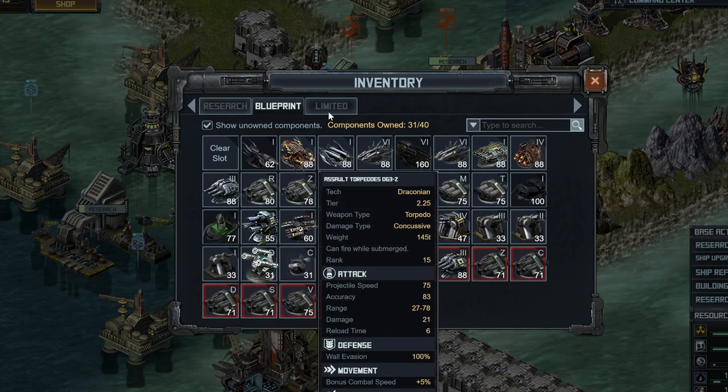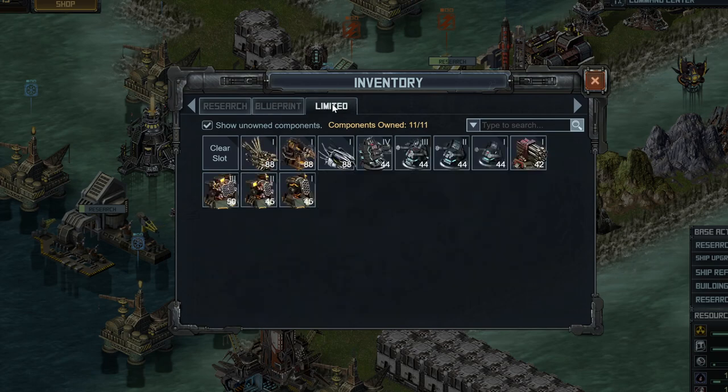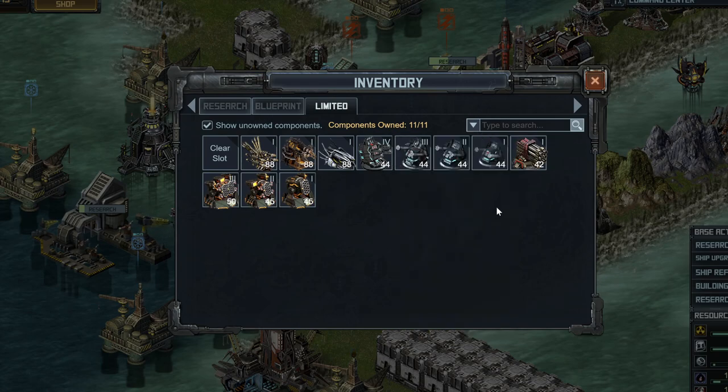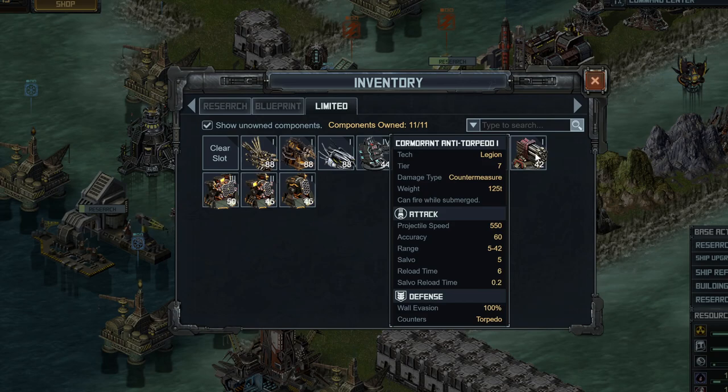The other thing people are trying is putting on gales or hailstorms. However, the problem with those is they cannot fire while submerged, and this submarine stays submerged the whole time, at least once they have fixed it. Instead of playing around hoping deep sea countermeasures will work, the best thing you can do is throw in the cormorant anti-torpedoes. These can be found — there's 5 of them on a Ronin fleet in Pricepool 1 of the Forsaken Mission that you can scrap, and they'll probably be around in Pillage.